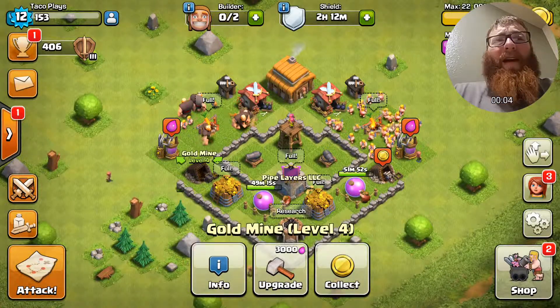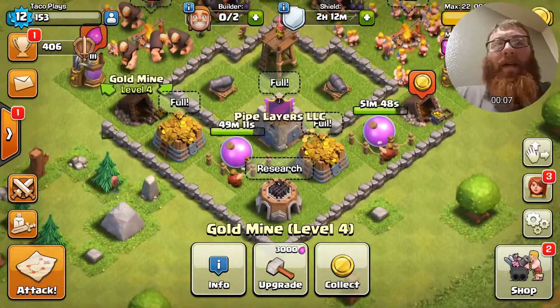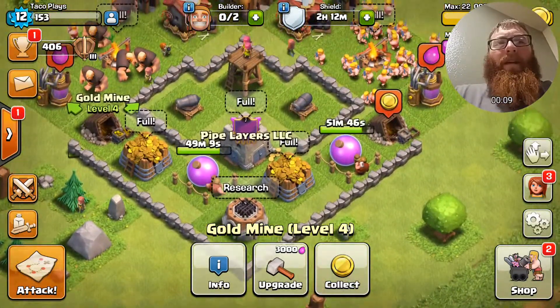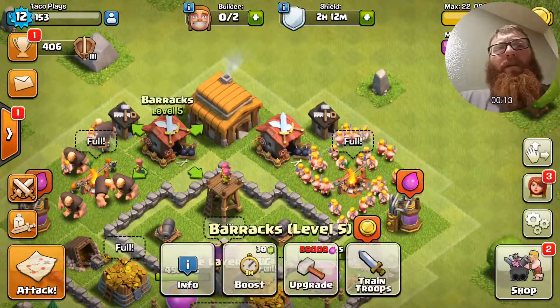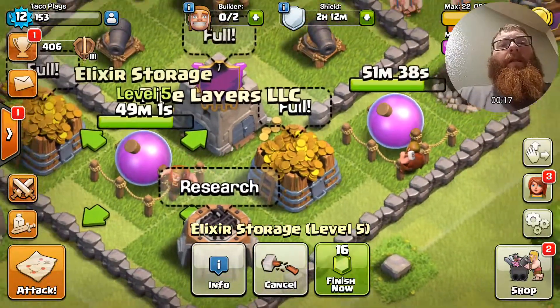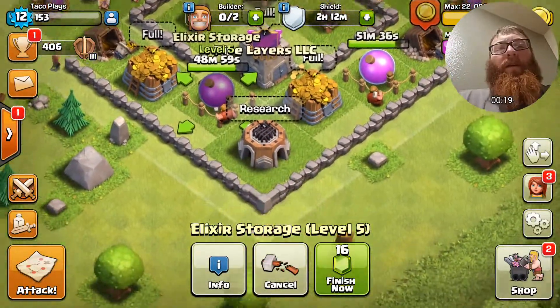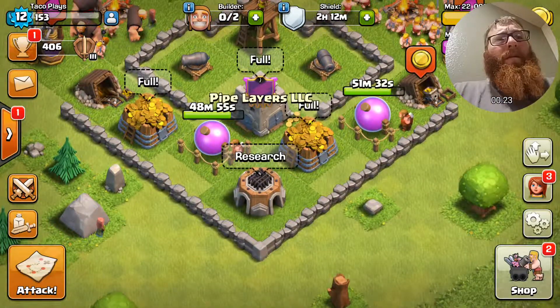What's going on guys, Taco here and today we are back on the let's play account. As you can see I've made quite a bit of progress — our army camps are maxed out for this town hall level, so is our barracks, and I think our elixir storages are going to be maxed out for this town hall level as soon as they finish in one hour.